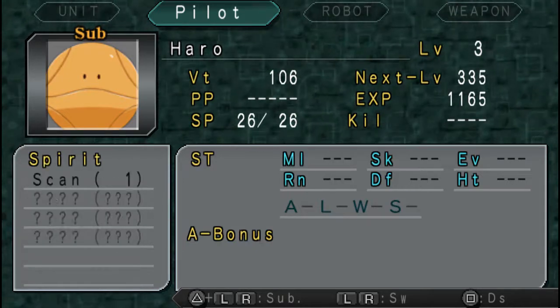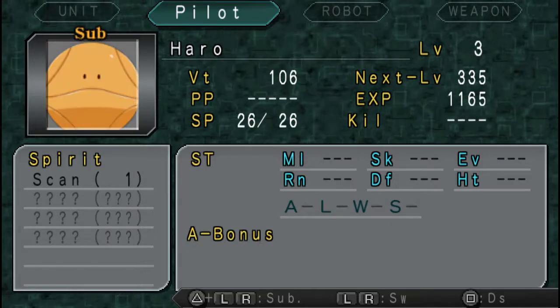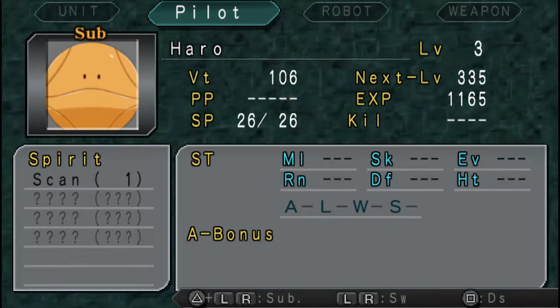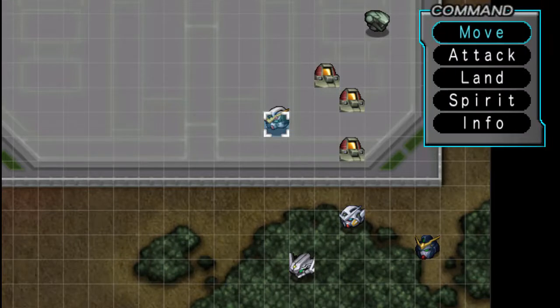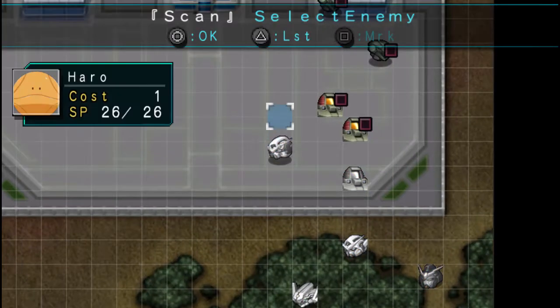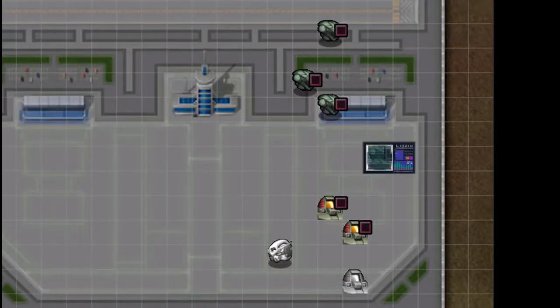Haro doesn't have any skills. Haro has Scan, and Scan lets you view an enemy's stats before you've fought them. I think in this game it gives a 10% accuracy and a 10% evasion penalty — that might be the OG games, I'm not sure, let's have a look.